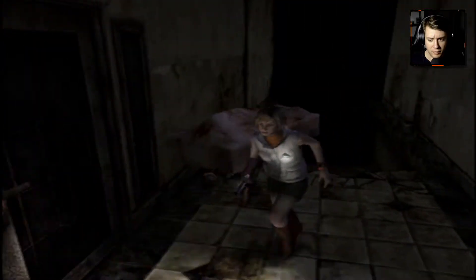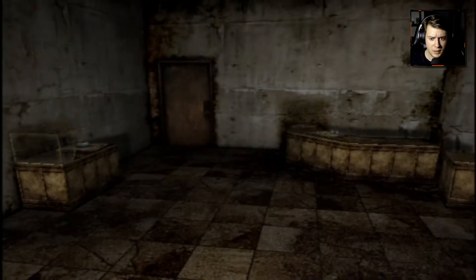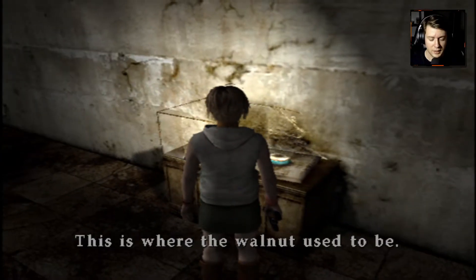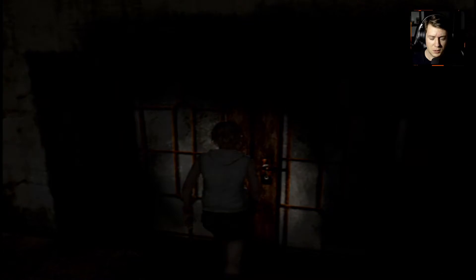Let's double back and make sure we have everything we need. Pretty sure we got everything in here, right? Did we get this walnut thing? Yeah, we did. I guess I gotta just check my inventory, but that's fine. Now to remember what to do next.